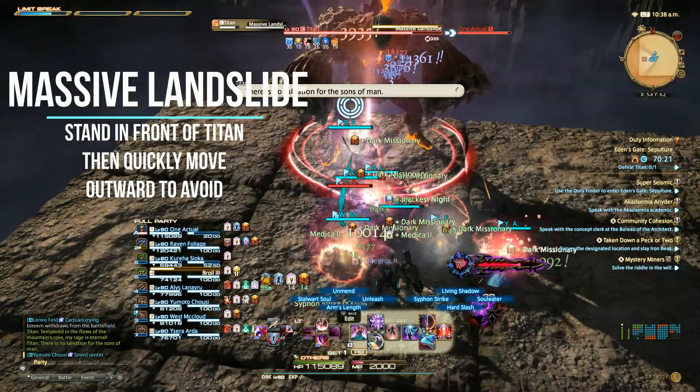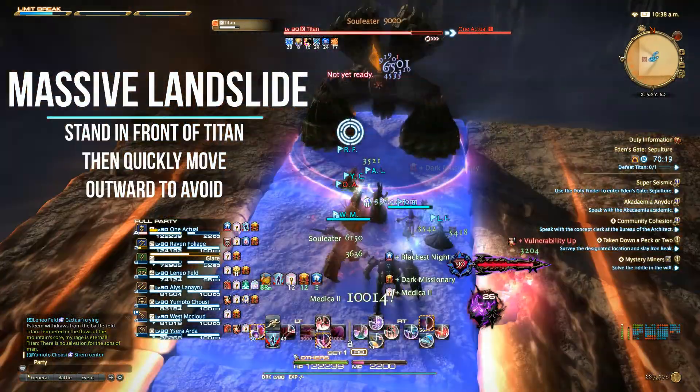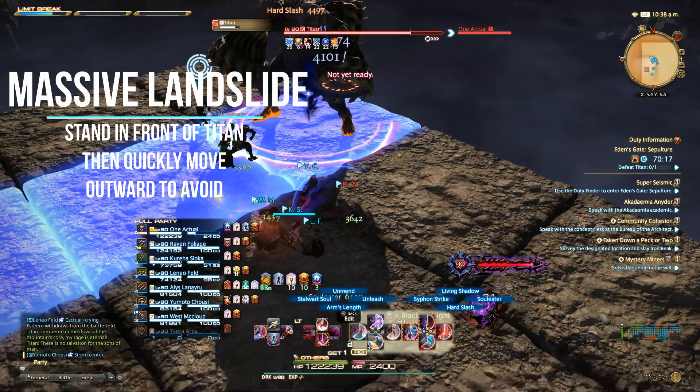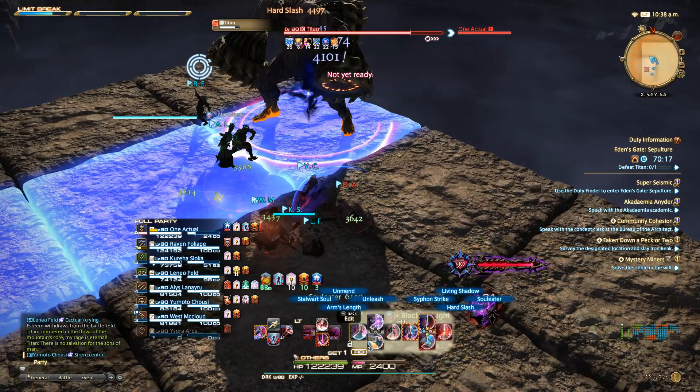Massive Landslide is where it gets interesting. You will want to be standing in front of him when this gets cast, as he slams everywhere on the map extremely hard and has the potential to one-shot you. As soon as he slams the sides, a blue line AoE will form — move out of that to the sides and you will be home free.